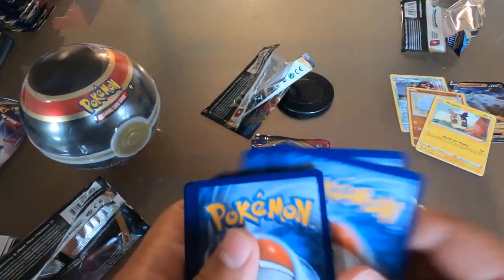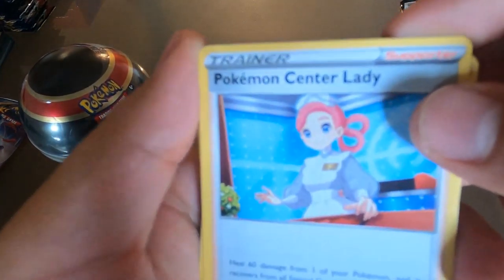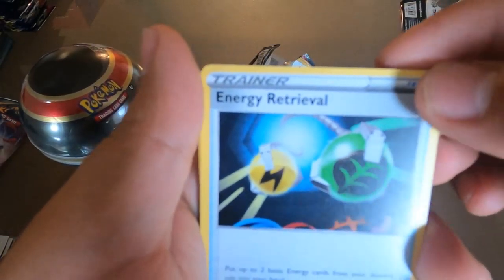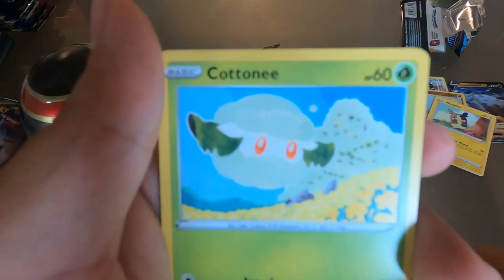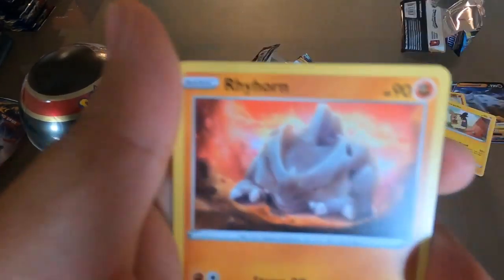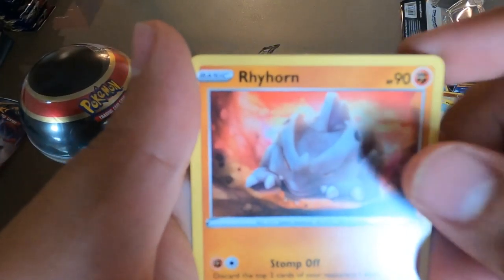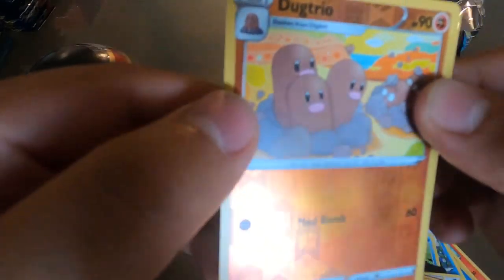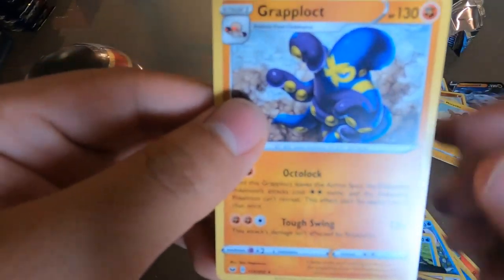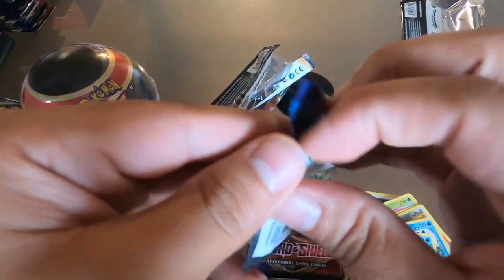Energy card, Pokémon Center Lady — kind of reminds me of Nurse Joy, you know, Brock back in the old days. We got a different version of Rhyhorn — this one looks more intense, like he's ready to go into battle. Rillaboom, reverse holo that's pretty sweet, and then for the rare I got a Grapploct. Pretty cool.